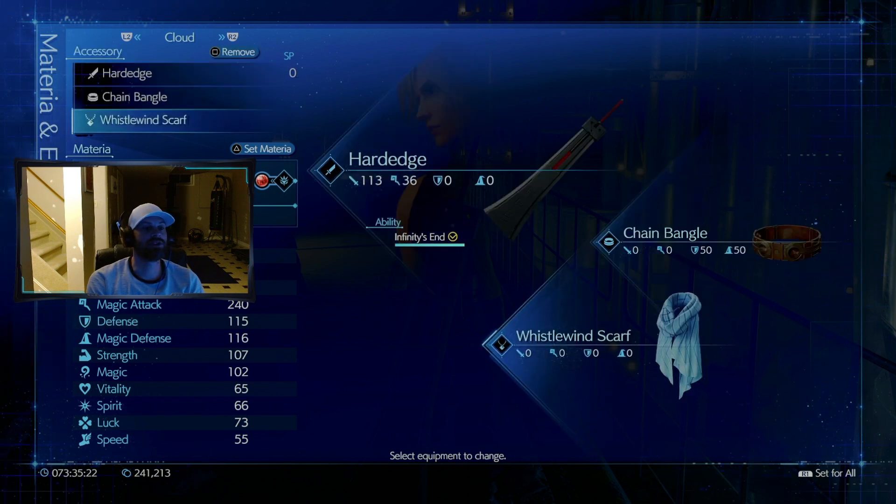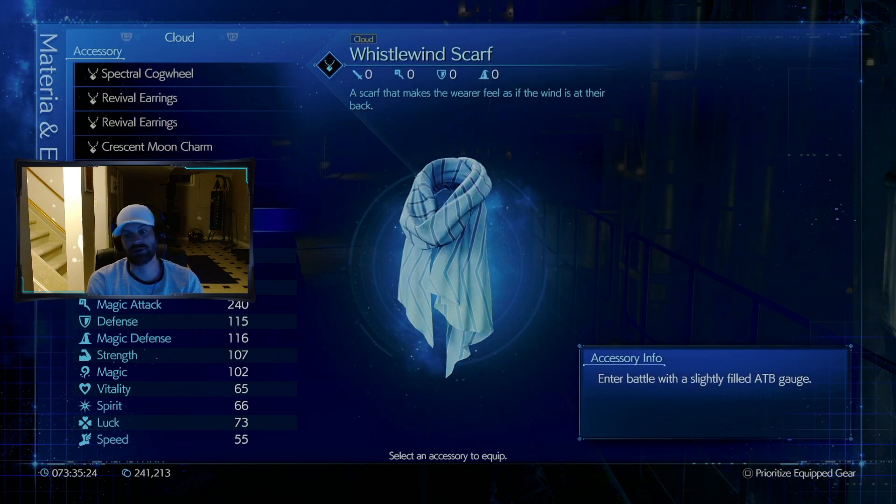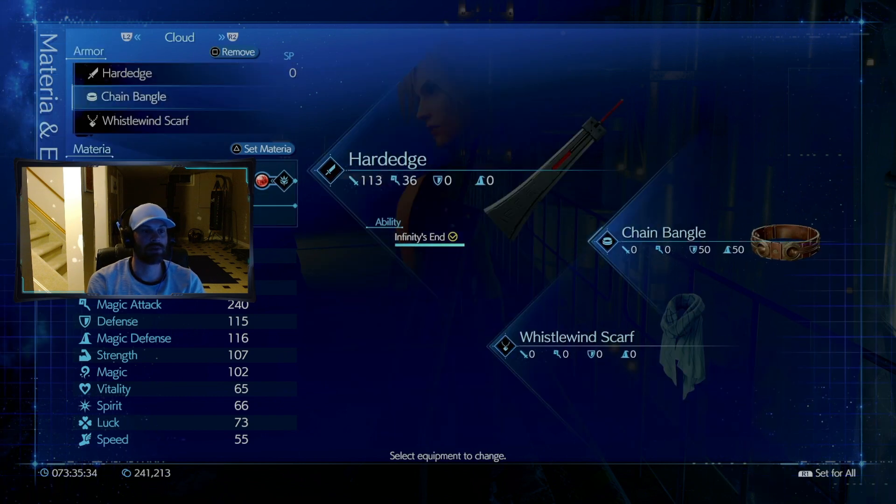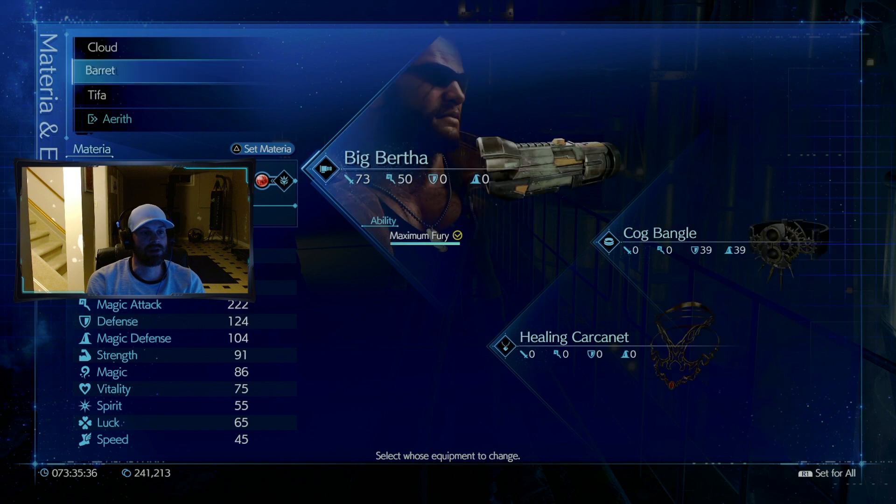For Cloud's melee build I'm rocking the Hard Edge, Chain Bangle, and Whistlewind Scarf. The Whistlewind Scarf means you enter battle with a slightly filled ATB gauge. Haven't found anything better for the bangle yet.